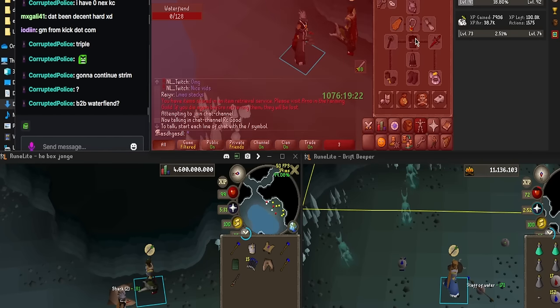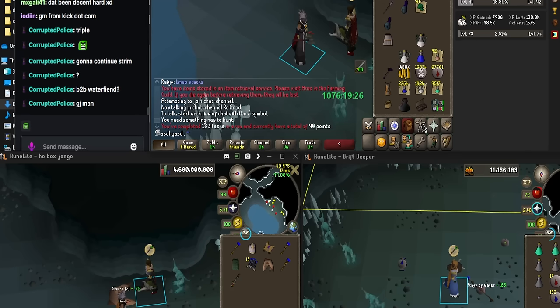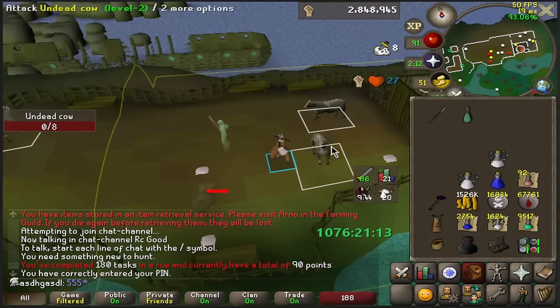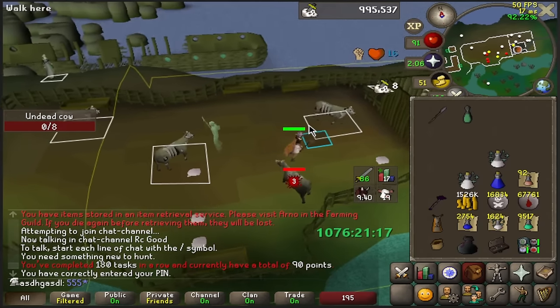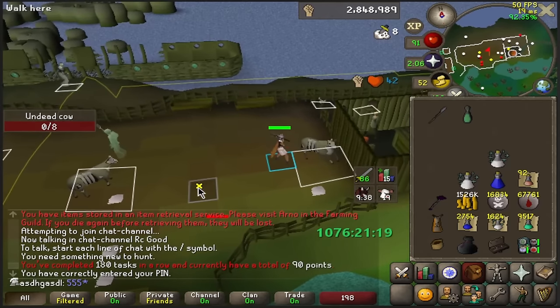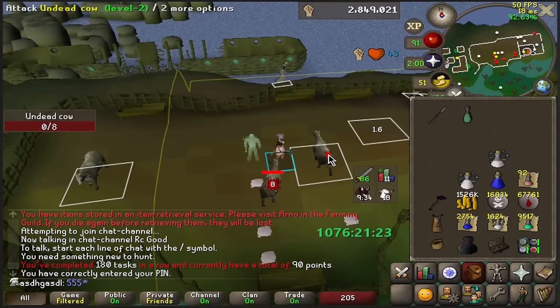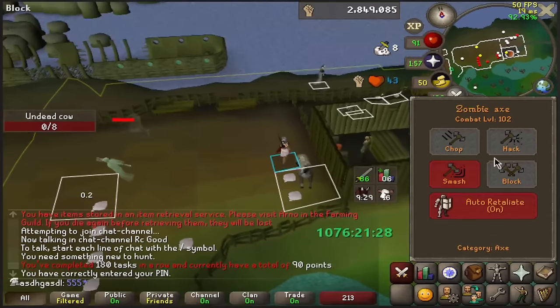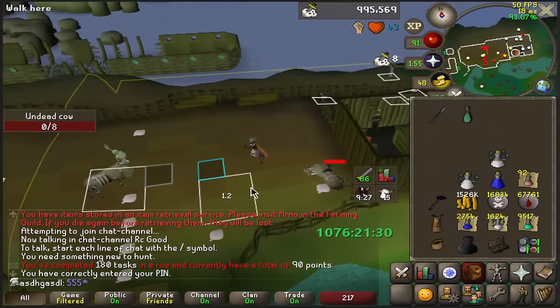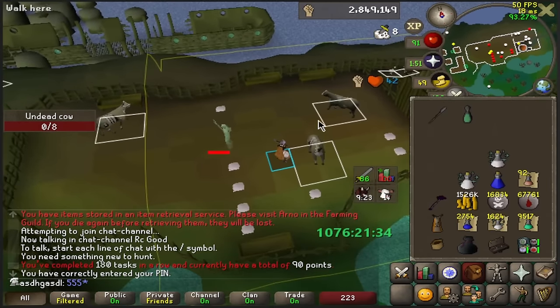After over two hours of doing this, I finally completed the Water Fiends task. So now I'm just going to point boost - I do not want to experience something like this ever again. I think I'll just point boost until 250 Slayer tasks: nine tasks at Duradel, one at Duradel, then the 250 at Konar, to actually get my points up and rolling again. This was harder than doing 200 Mahogany homes, not going to lie.